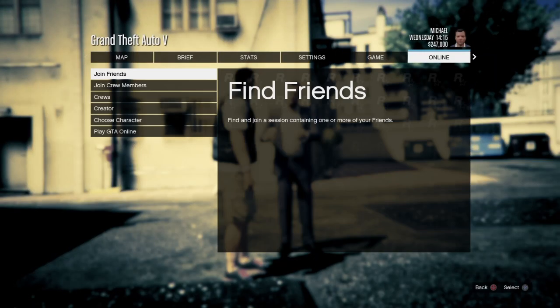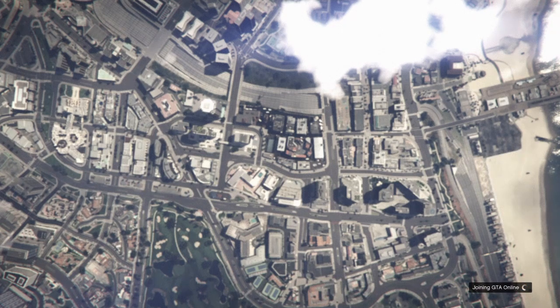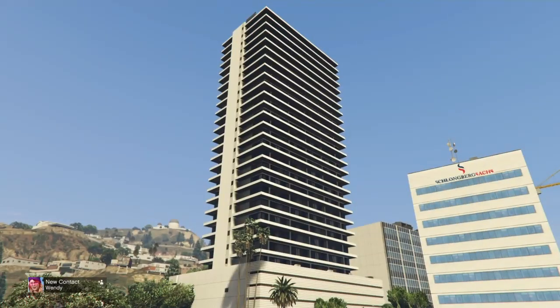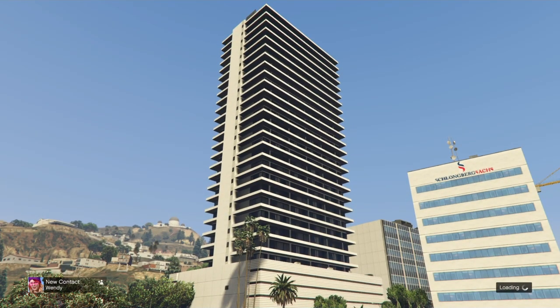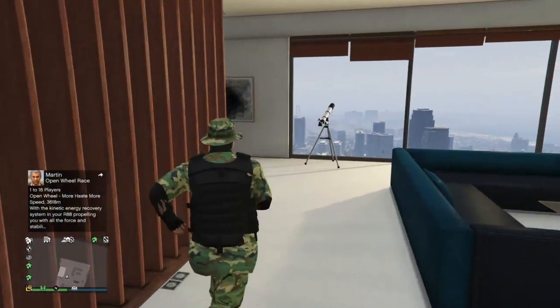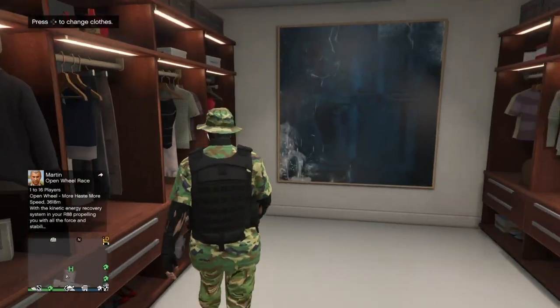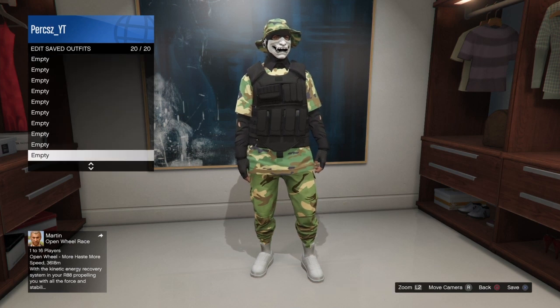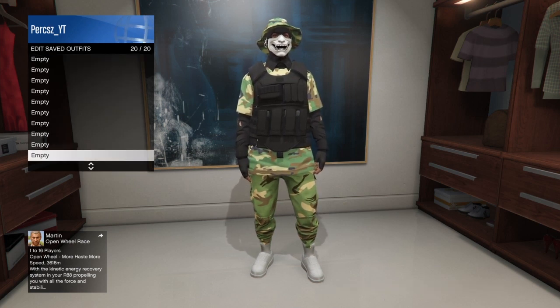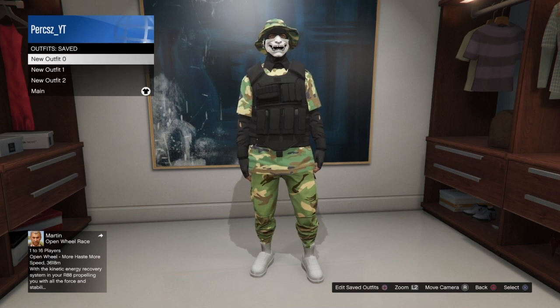Once you've backed out, bring up your pause menu, go over to online and load into an invite only session — I recommend invite only because it's easier and there's no one to mess up the glitch. Once you're loaded back into GTA Online, make your way to the wardrobe in your house or a clothing store. Save the outfit you have on into slot 20 so it doesn't get in the way. You should now see the three components: new outfit 0, 1, and 2.